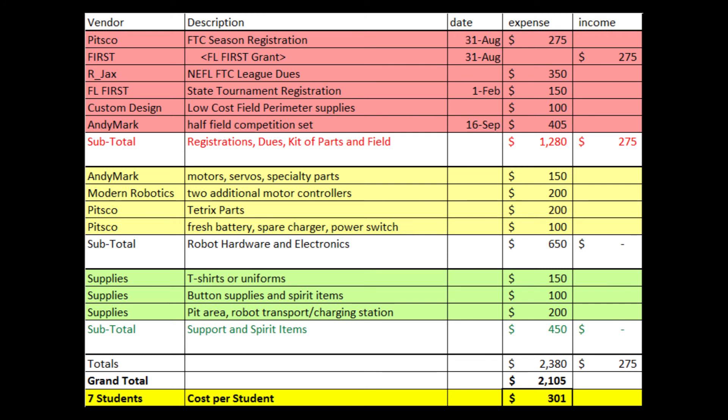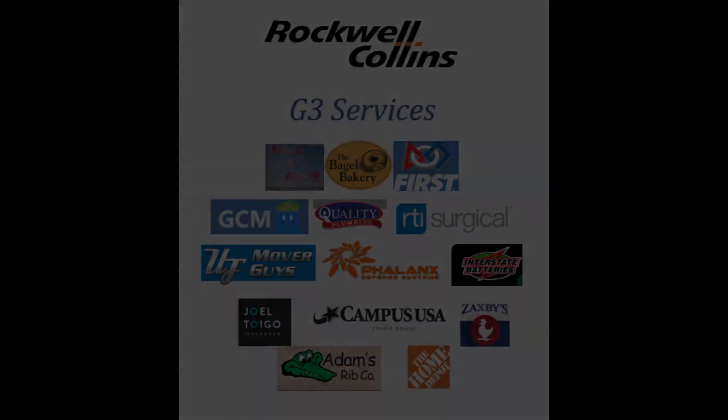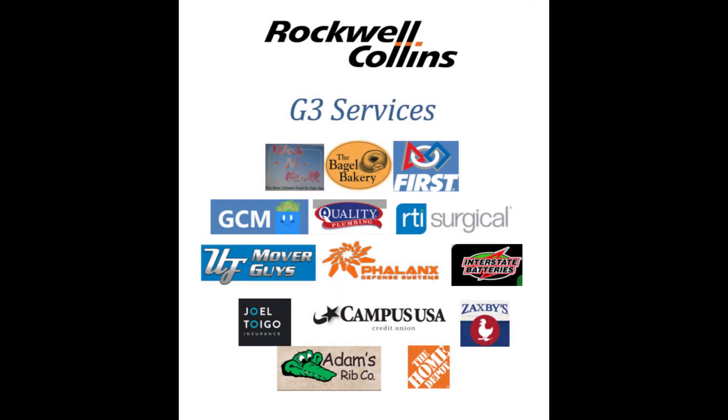We document our business funding and strategic plans in our engineering notebook. We track our income and expenses in an Excel spreadsheet and modify our expenses to stay on track. We have set a minimum fundraising goal of $300 per student. We offer different benefits depending on the level of sponsorship. To date, we have raised $2,600 from multiple funding sources, exceeding our minimum fundraising goal.